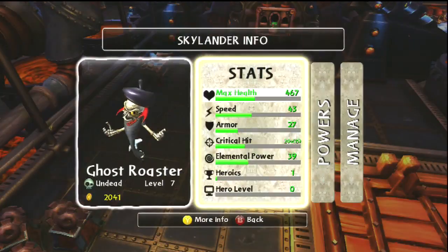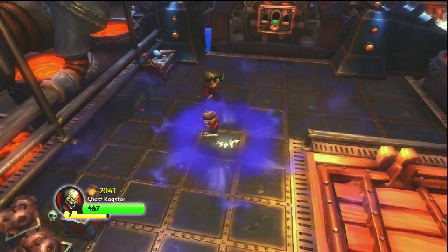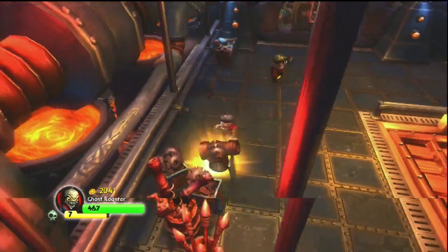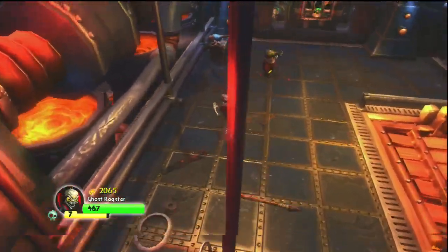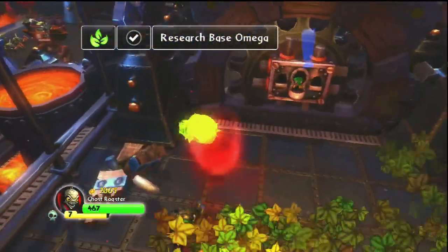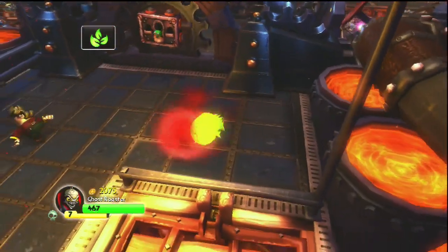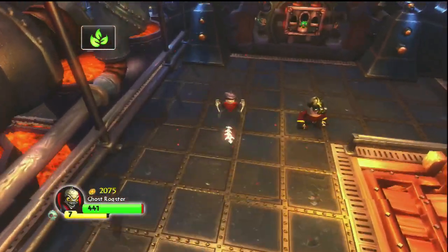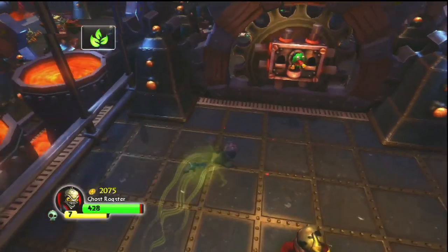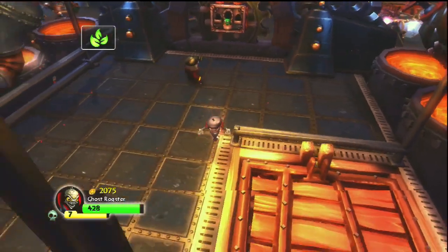How far along am I? I'm a Ghost Roaster - this is my powers, I'm about halfway through so I kind of kick butt. I've got this crazy tail move as my first A attack, then my B attack. My second attack is I become this ghost and I can smash through things, and the third attack - if I hold it down I'm invulnerable but the longer I do that I lose health, so it's sort of a trade-off.